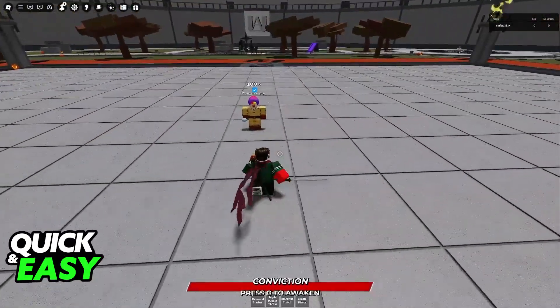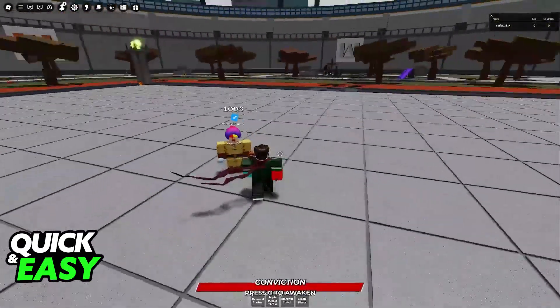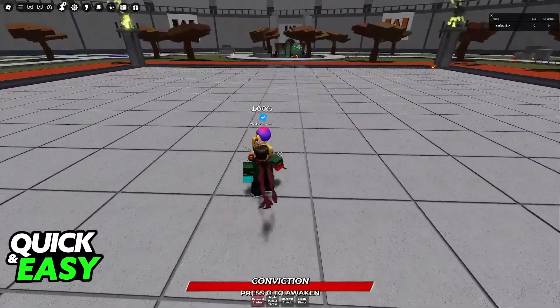When you choose to play as him, you will get 4 abilities: Thousand Slashes, Triple Dagger Thrill, Blackout Clutch, and Curdle Pierce. You will also be able to fill out your Conviction Bar, so these are all of his moves.